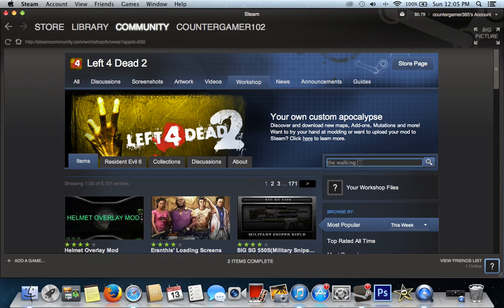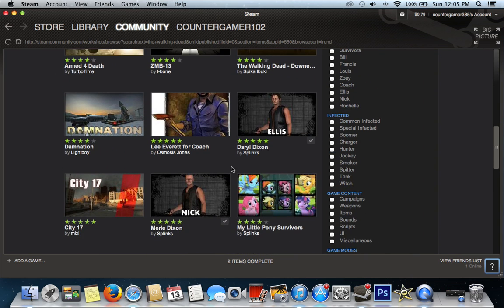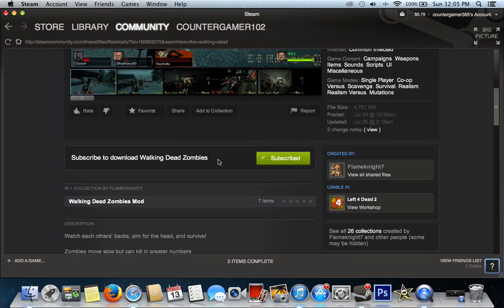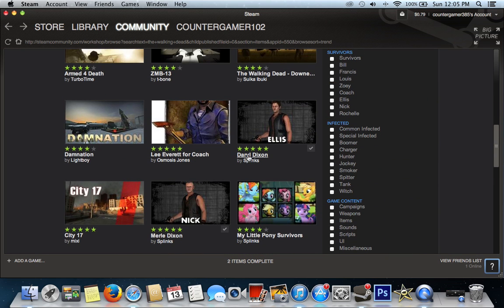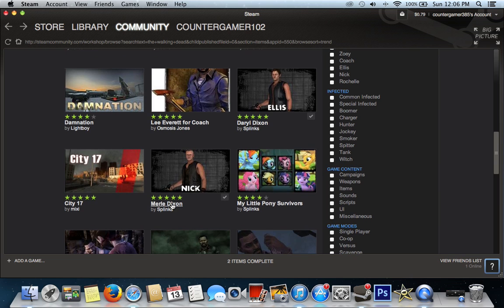Once you look this up, you should get all of these results: The Walking Dead Zombies, Daryl Dixon, and Merle Dixon. All you have to do is click one of the mods and hit that subscribe button. You just scroll down and hit subscribe, and that will instantly get you the mod - you do not have to buy it. I already have them subscribed, so I'm not going to unsubscribe them because these are very cool mods.